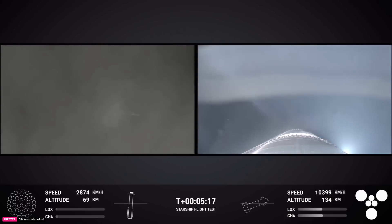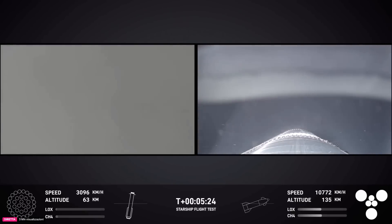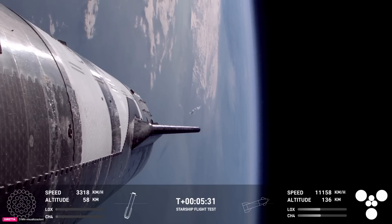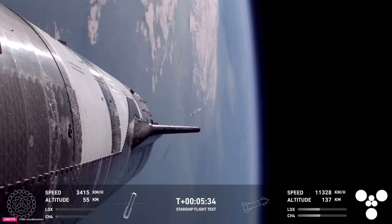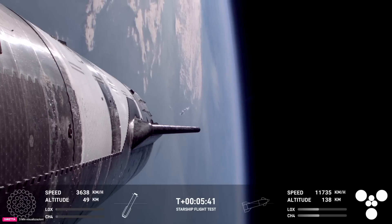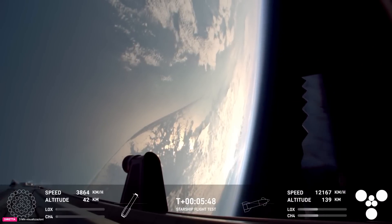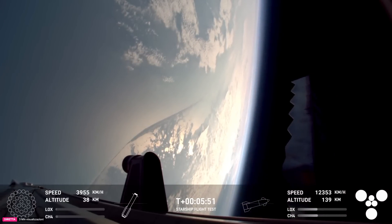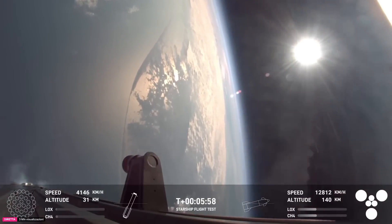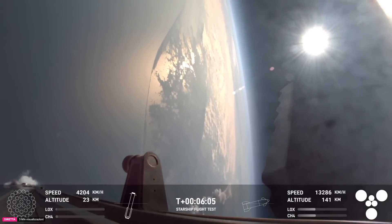We said before it was not guaranteed that we would be able to make a tower catch today. While we were hoping for it — attempt one was pretty epic — the safety of the teams, the public, and the pad itself are paramount, and we are accepting no compromises in any of those areas. We'll still get a lot of good flight data with booster and especially with ship. We have an additional objective today to do an in-space relight of a Raptor engine, which will help us set up for deorbit burns. Ship chamber pressures are phenomenal, which is important for orbital flights.